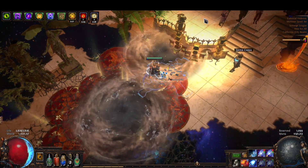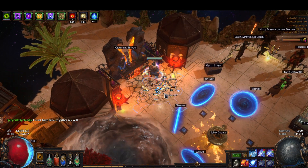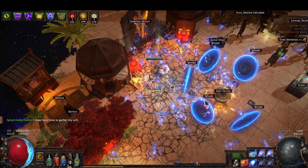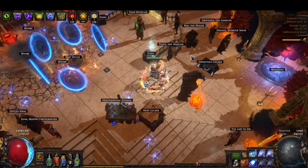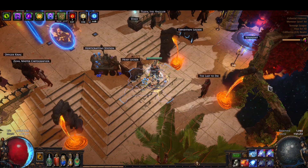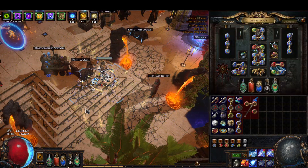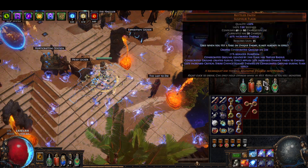When you press it, literally everything around you takes 15% increased damage, and with a skill like Spark that just shoots out from the middle the same way the Bottled Faith does, it's definitely a huge quality of life — an amazing sort of thing. Every enemy within this pretty big radius is going to take 15% increased damage.